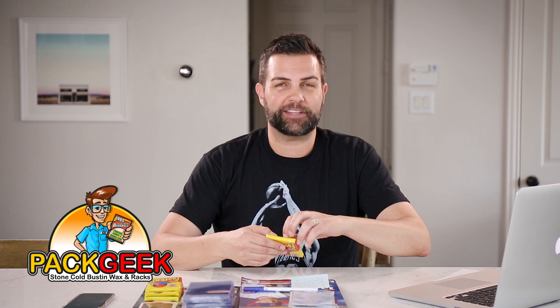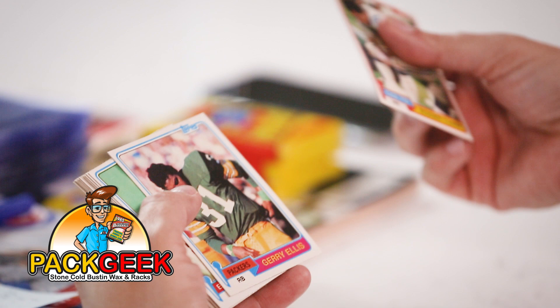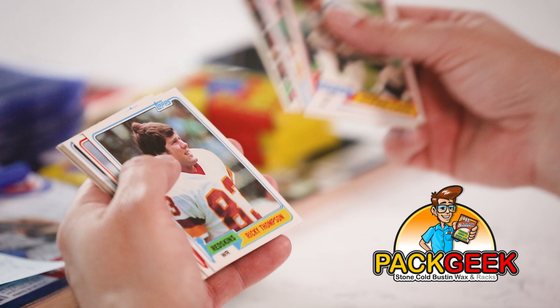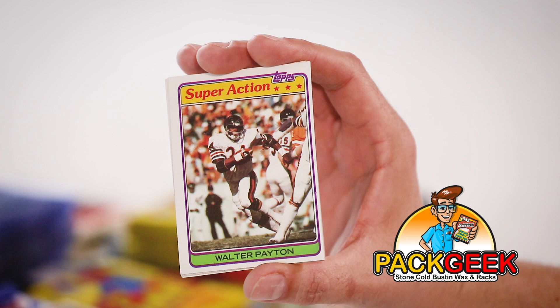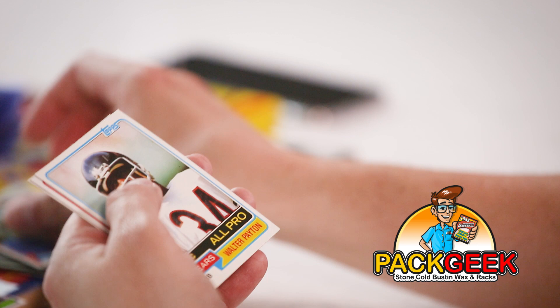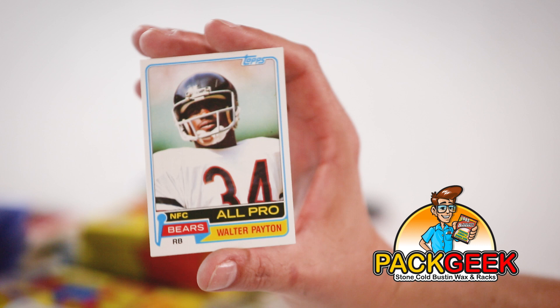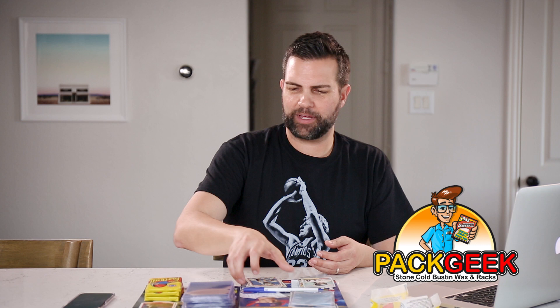All right — broken gum, I don't want that. Walter Payton superstar super action card. Horribly off-center, but it is sweetness. Hey, another Walter Payton — wow! Two Paytons, one pack. That's pretty awesome. Always fun to pull a Walter Payton. Better centering on that one too. One pack down, that was awesome. Two Walter Paytons — I'll take it.